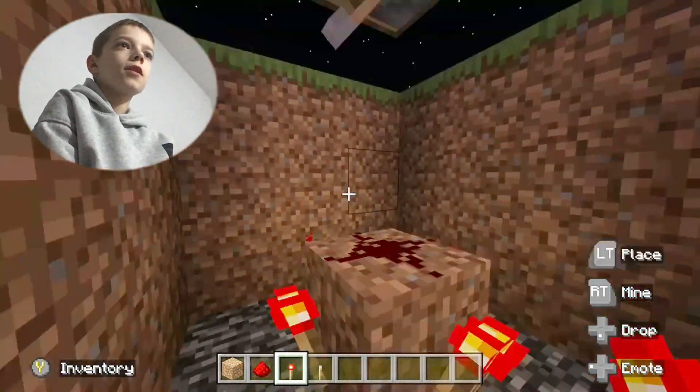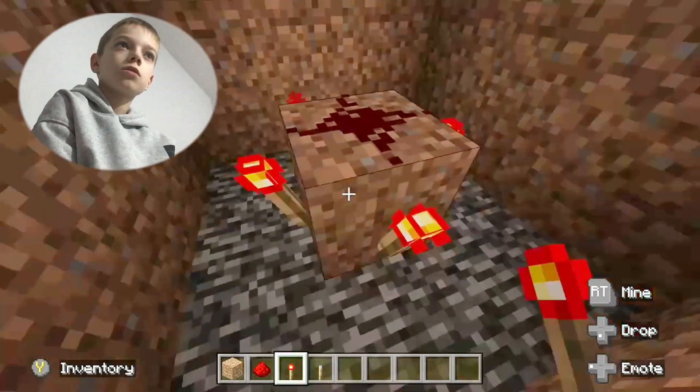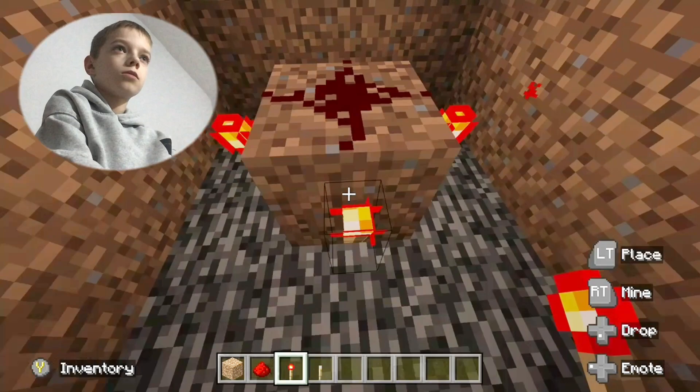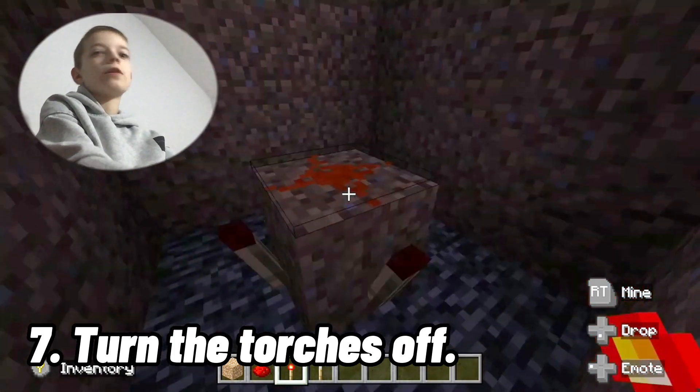Now, if you turn the lever, the lights will turn off but the redstone will turn on. Whichever way, the redstone torches will turn on. So for this part we need the redstone to be on, not the redstone torches.